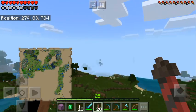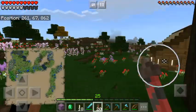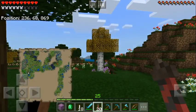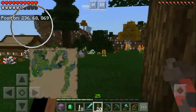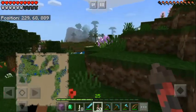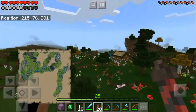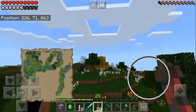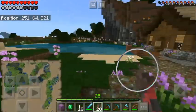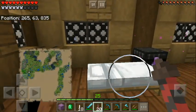I recognize this place - it's the same village. We should find the house I made in this direction. There's the house. If I'm not wrong, we should have a jungle biome over here, and it would be kind of cool to build a mansion in between the jungle biome and the plains biome.